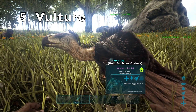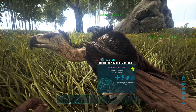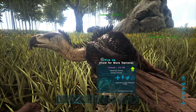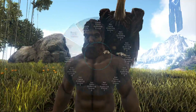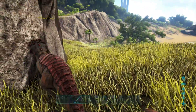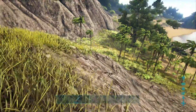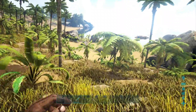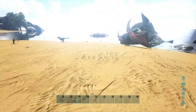At number five on this list is the Vulture. These guys are exclusive to Scorched Earth, however you can also find them on Ragnarok. What these guys do is sit on your shoulder and act as a bodyguard — they'll attack players or dinos that come too close to you. You can level him up in melee damage and he will damage anything close enough to you, which is really useful.